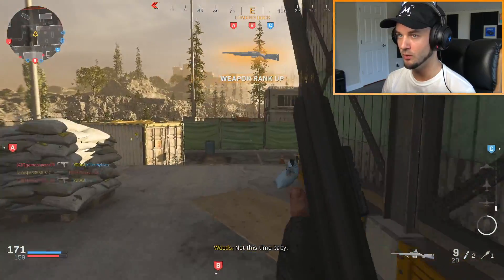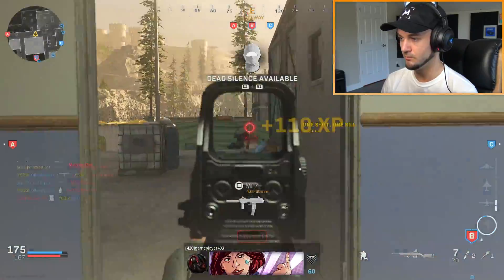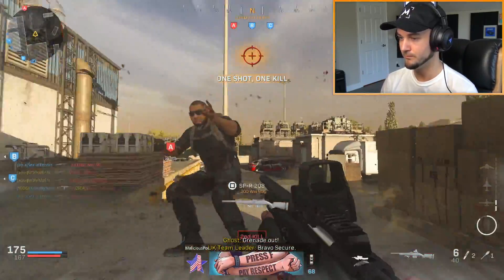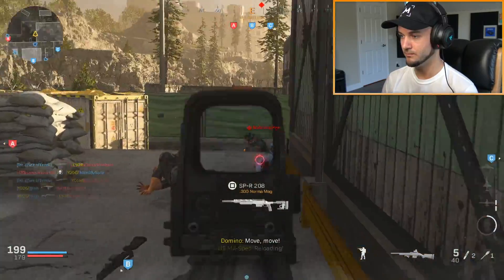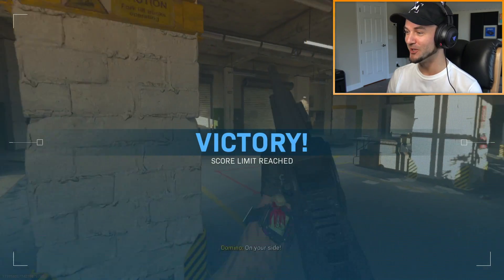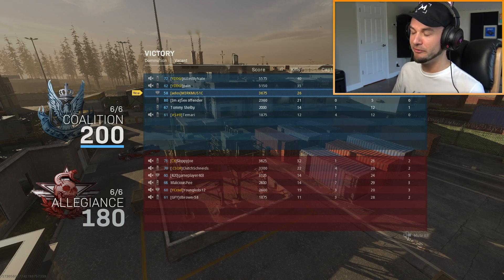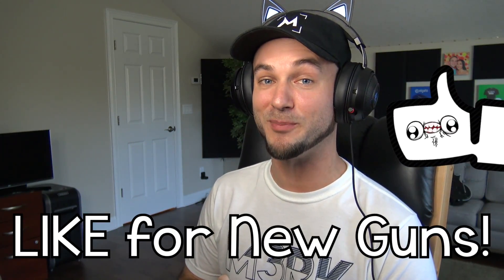Not this time baby. I could have had such a nice clip - could have had that last quickscope, that could have been a really clean quad. At least we won that game. I did okay - middle of the leaderboard but they were just camping. I just want Shipment and Shoot House back. That's gonna do it for this video - thank you guys very much for watching. Hope you enjoyed me covering the new R700 in Modern Warfare. If you enjoyed this video and want to see more Season 6 content, drop a like and we'll see you guys later.